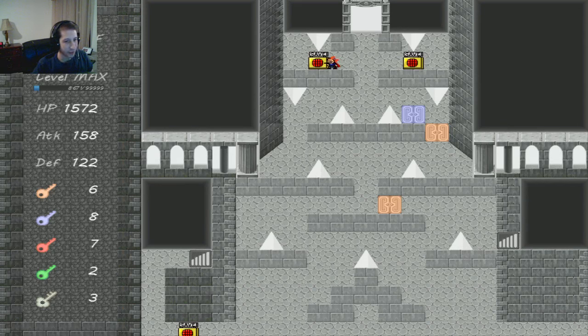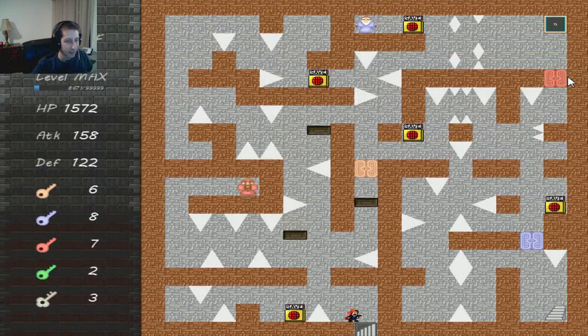The first floor is pretty self-explanatory. You're just going to pick a path up the side of the room. This floor is actually tricky when you first come in because the average player is going to want to open this door, but you don't have to because you can do the downward plane here and save yourself a key.